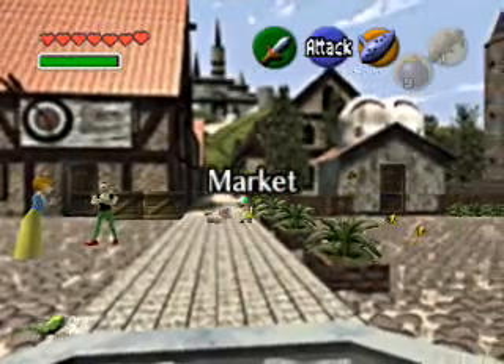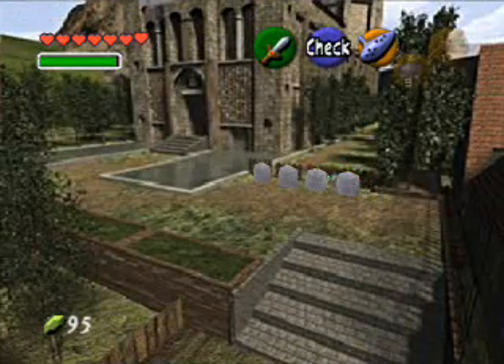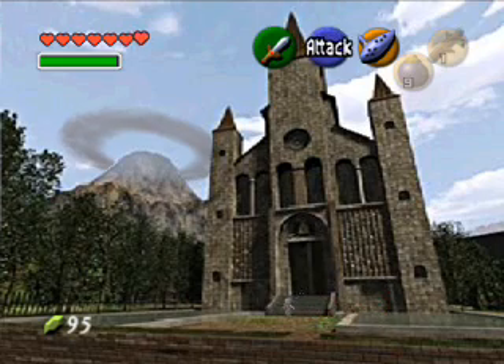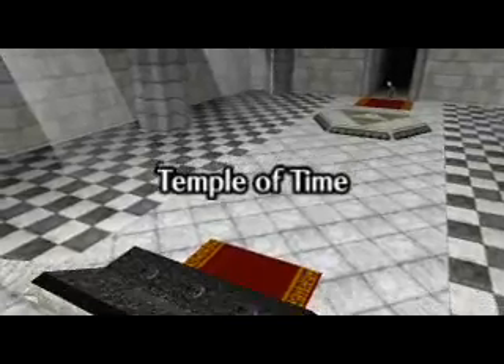Alright, we are back here in Hyrule Market. What you want to do when you come back from Hyrule Castle is go off to the screen's right but Link's left. What am I doing over here? Why am I a discolored version of myself? This has to be an emulator problem.